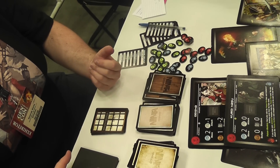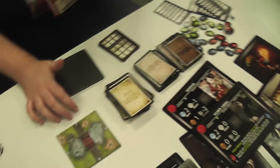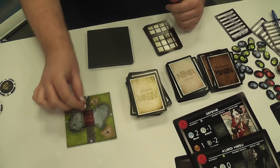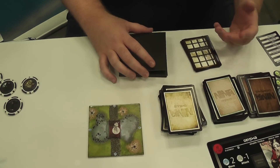What you have to do is, you have been contracted to assassinate the Lord of the Castle. So you have to sneak into his castle, find him, and eliminate him. You start the game with your figure in the middle of the castle in the courtyard, and as you explore the castle, you build it.